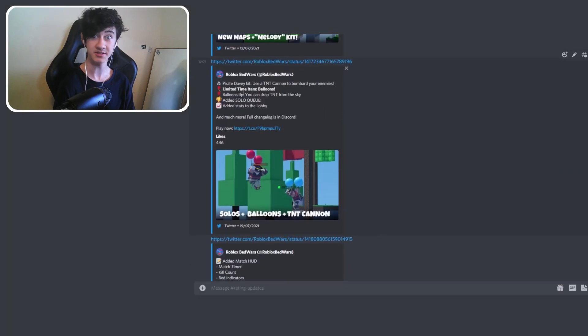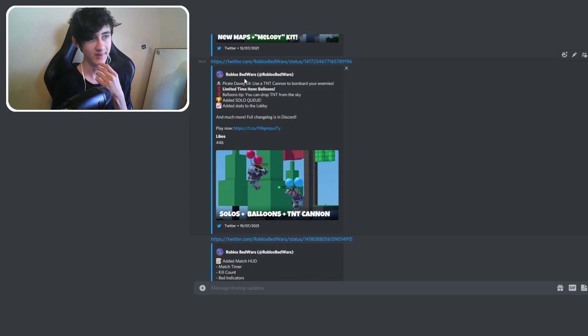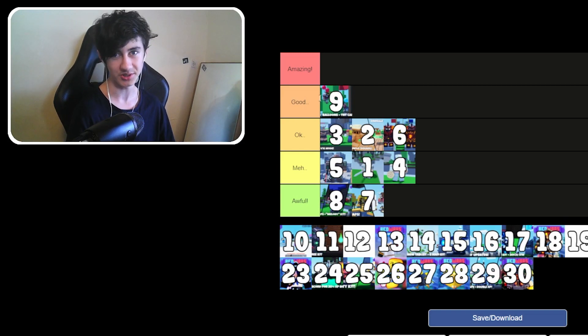Update 9 — the Pirate Davy kit: use a TNT cannon to bombard your enemies. And in bold, limited time item of balloons. There's no way they're limited — they're still in the game, and this was July 19th. Balloon tip: you can drop TNT from the sky. They also added solo queue — did they not have solos before this? This is going to be quite controversial, but because they added solo queue, it's going in good for me. I practically only play solos when I'm not with anyone.